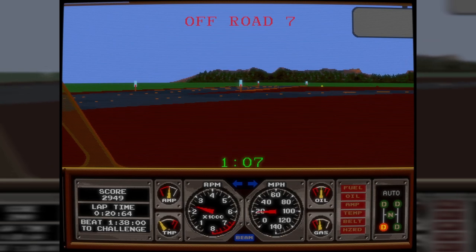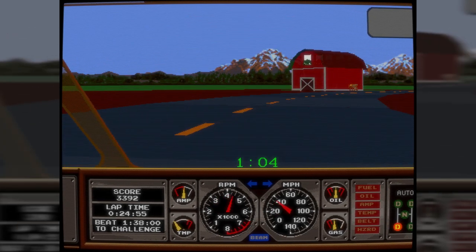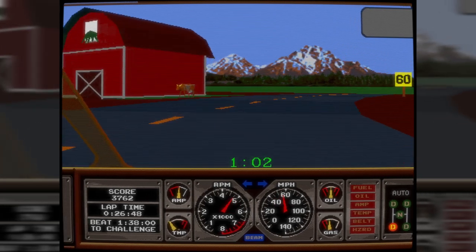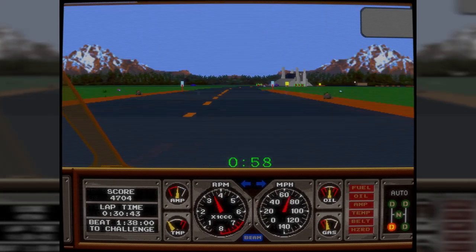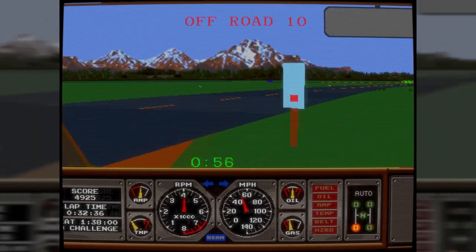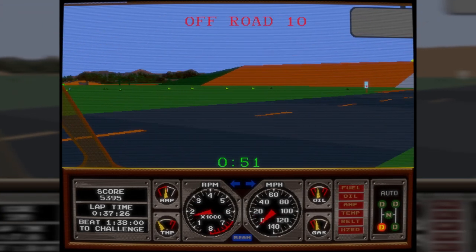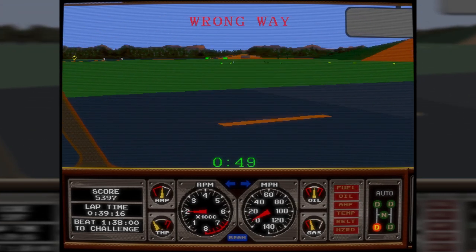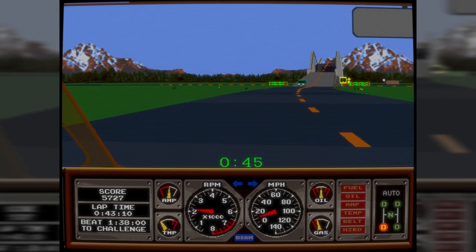For graphics, it had two additional TI 34000 series DSPs at around 50MHz, with one handling the geometry and another handling drawing duties. As far as I can tell, Hard Drivin' was unique in this era by doing all of the polygon drawing in software on a dedicated DSP. The frame rate also wasn't fantastic, but like Namco's hardware, it ran at medium resolution, pushing 508 by 384 pixels per frame.